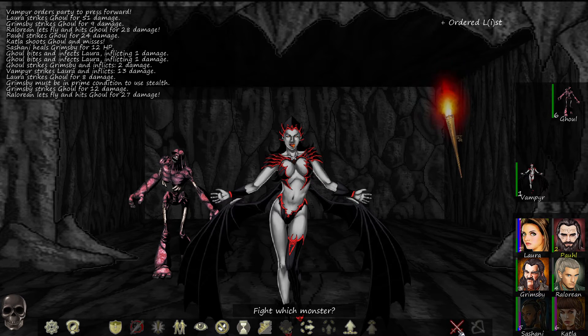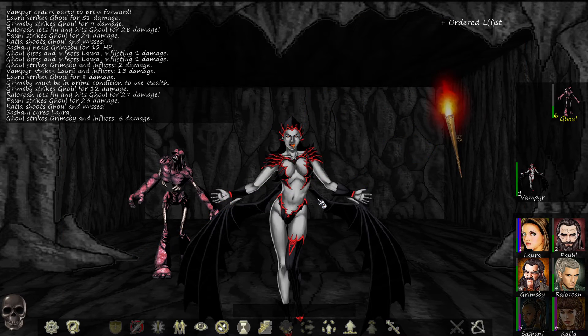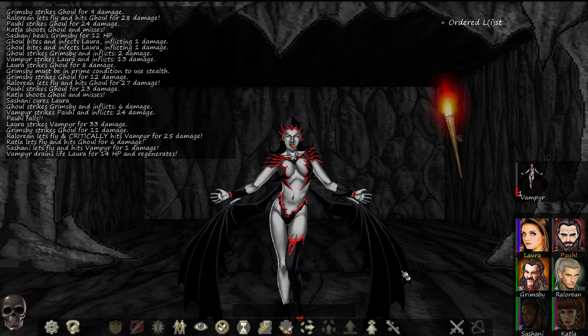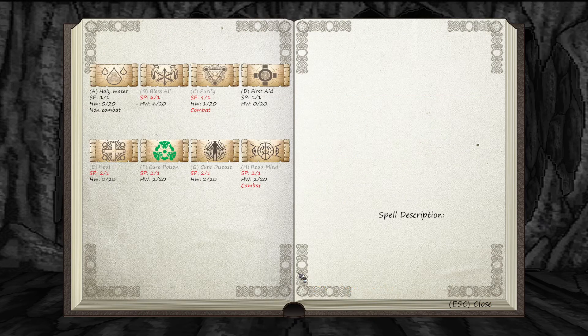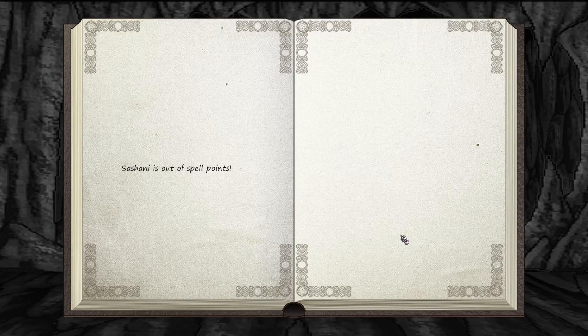Kill, kill. Cure disease on palette — Laura. Paul falls, Laura can fight still. Sashani can't get the kill — regen. 247 experience, 89 gold, seven runes. We've only got a first aid left, so we're going to have to rest again.